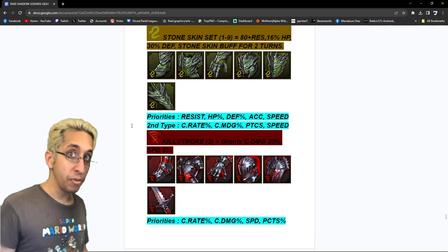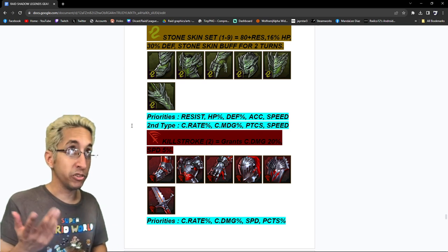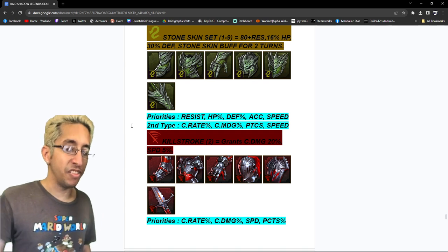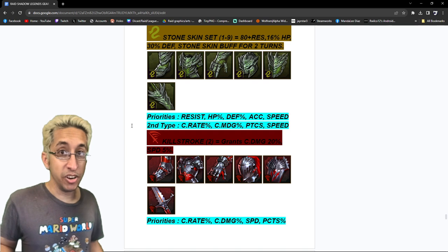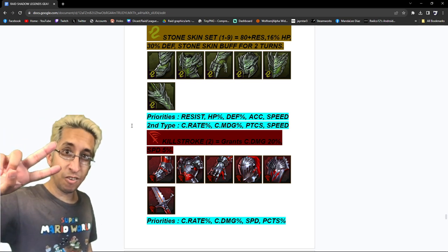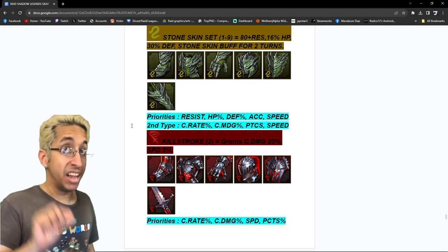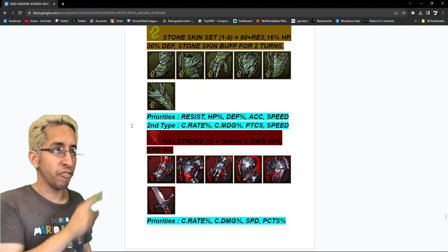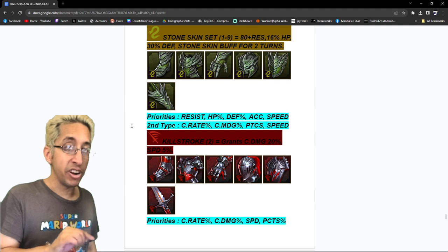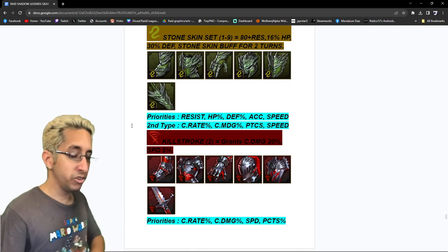Stoneskin — one of the most popular sets for Arena, and you can even use a Stoneskin UDK for Hydra or other content like the Shogun. One-to-nine piece: 80 resist, 16% HP, 30% defense, and a Stoneskin buff for two turns — immunity and damage reduction all in one. This is one of the only sets where I give two different priorities because it's that versatile. For a slow-boy or high-resist champion: resist, HP, defense, accuracy, then speed. For a nuker build: crit rate, crit damage, PCTS, then speed — and do not put speed third here. Your Stoneskin buff will expire if you take too many turns, so put PCTS third.